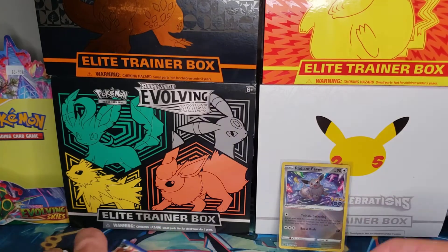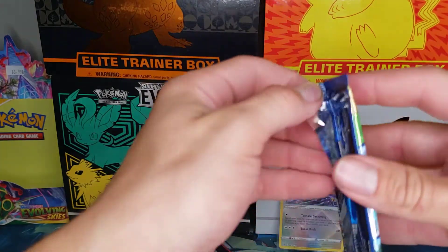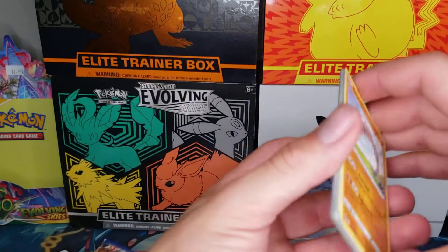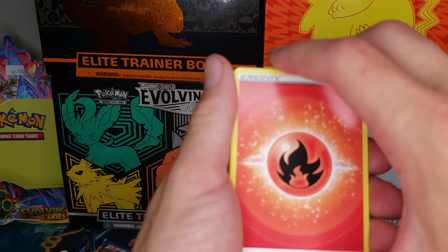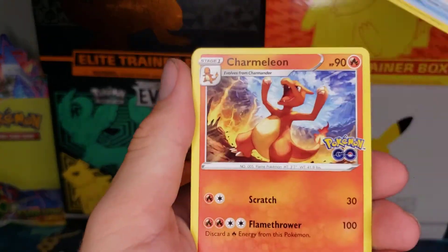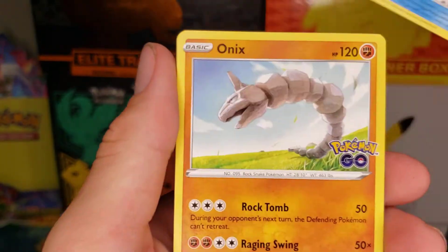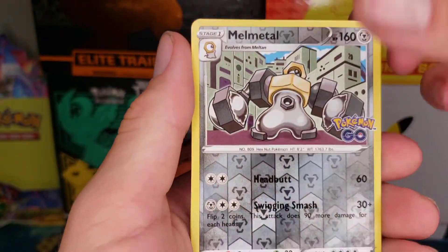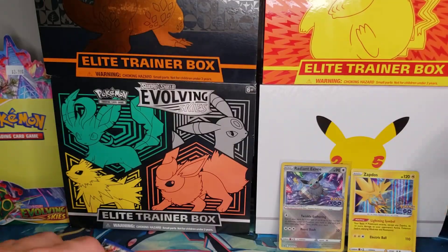Let's go ahead and just sleeve up our Eevee real quick, then let's get into these packs. I'm pretty excited — I haven't opened any of these, not a single pack of Pokemon Go yet, so this is my first pack. I obviously want to pull a Charizard, but outside of that I'm just excited to open some packs. Fire Energy, Soul Rock, Egg Incubator, Charmeleon, Onix, Bidoof, Wimpod, Onix, Slowpoke, Reverse Melmetal, and a Zapdos Hollow in our first pack.